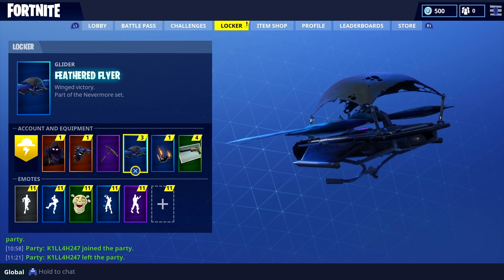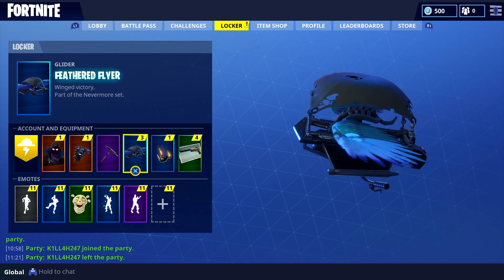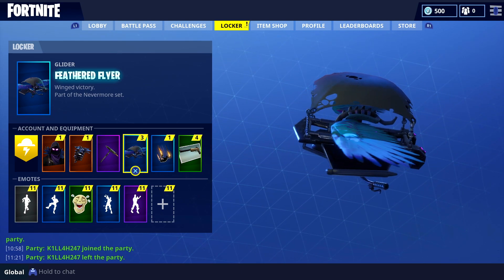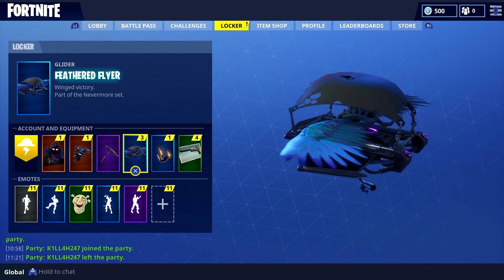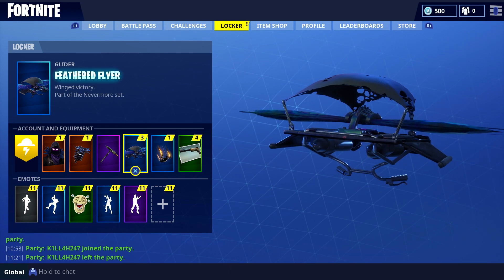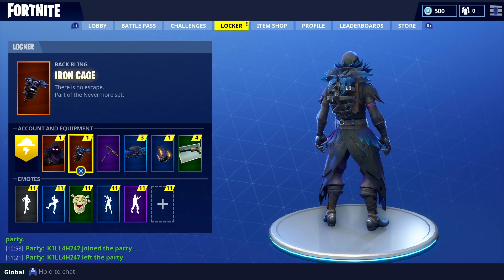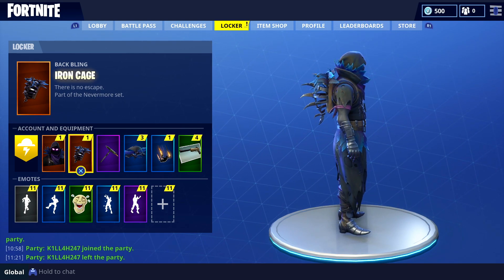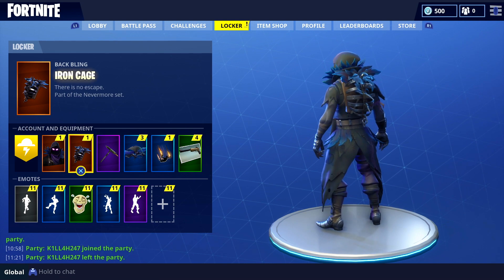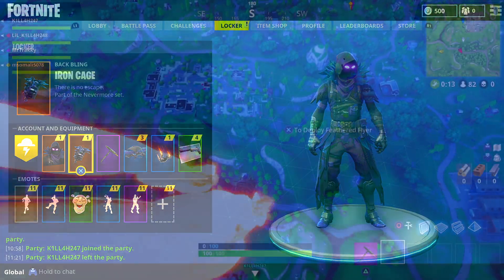Moving on to the glider — that is just something extra special. It has these pearlescent wings that remind me of ravens lurking in horror films when you know something bad's about to happen. The back bling looks absolutely evil too — it's like a mini rib cage on your back. Taking a closer look, it's got spikes coming out the back along the spine with a few ruffled feathers at the top. Definitely one of the best backpacks in the game so far.